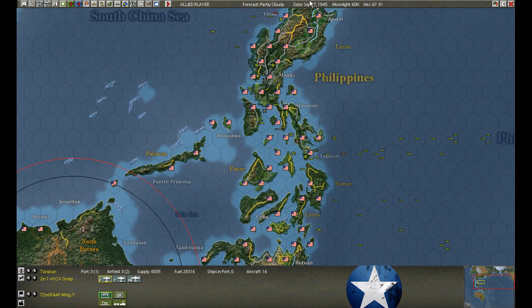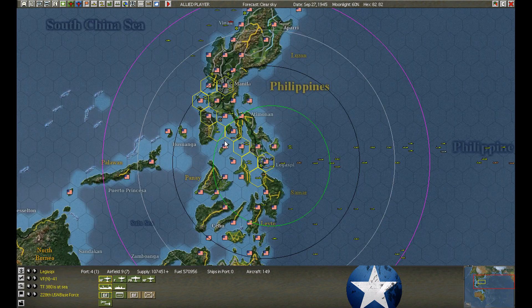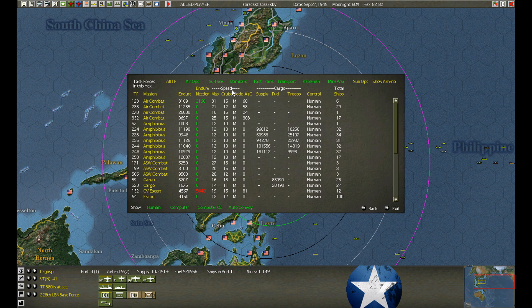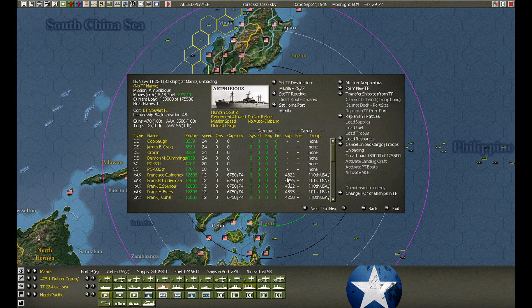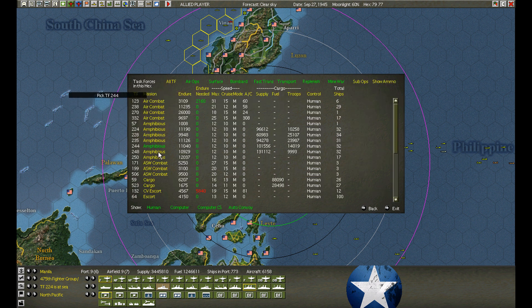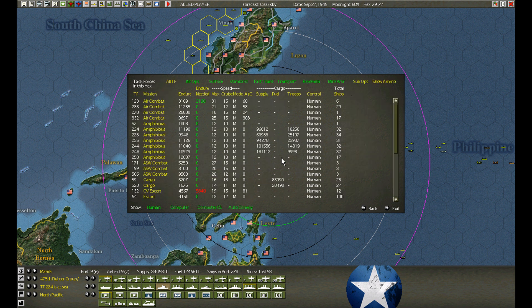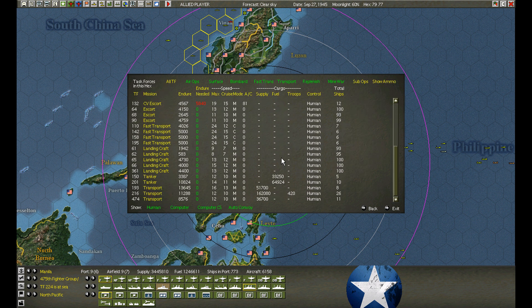Davao is now empty. We're quiet at Legaspi, just moving past all the ships. Up at Manila — same situation as before. Lots of amphibious activity — these are fresh arrivals because they have escorts with them. The other guys have already taken off. Unloaded in one day — we'll take off. We'll do the same thing with the tankers.